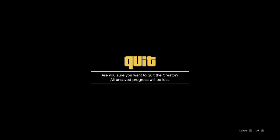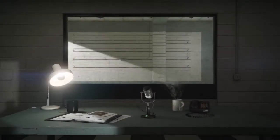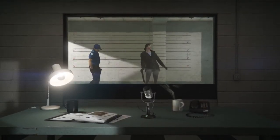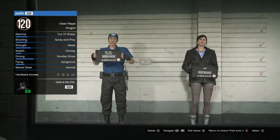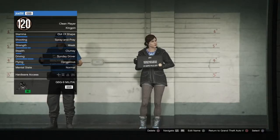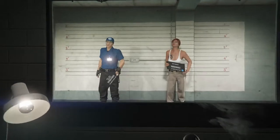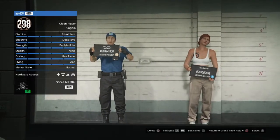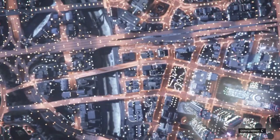Then press Start from the menu, go to Online, and you're going to want to swap characters. Once you swap characters, you are going to go over to your secondary character and click Delete. Whenever you delete this character, you will have to physically spell out 'Delete' for it to be deleted. Once you do this, you will see you don't have a second character other than your original. Hit Circle to return to GTA V.